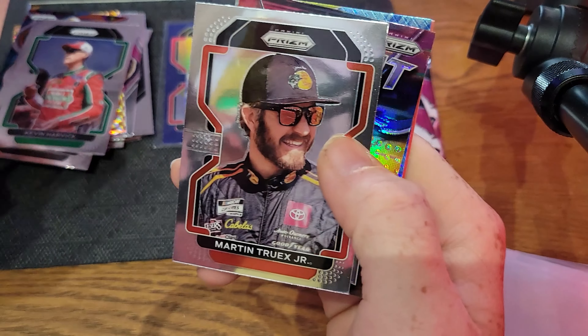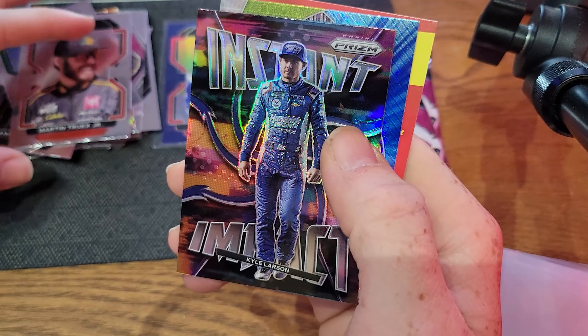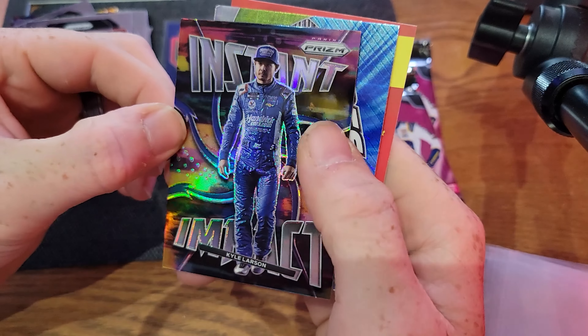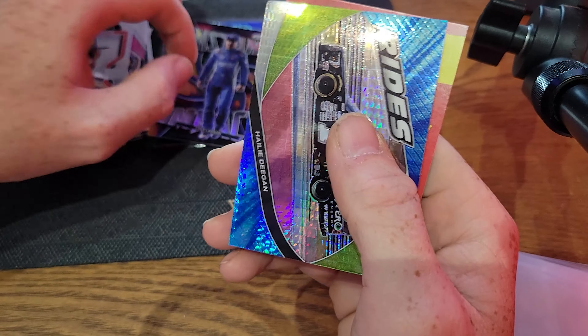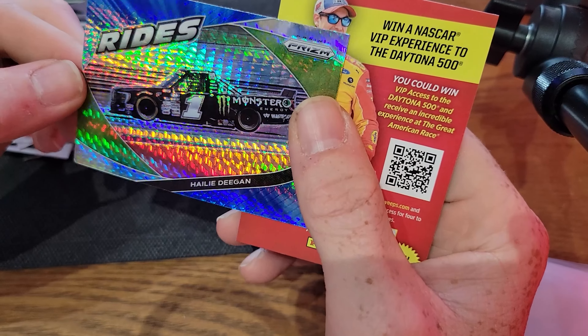Joe's fourth pack: Daniel Suarez on the front, Kevin Harvick, Martin Truex silver Instant Impact, and Kyle Larson — that's pretty cool. Then the Rides is a blue variation featuring Haley Deegan in the trucks.